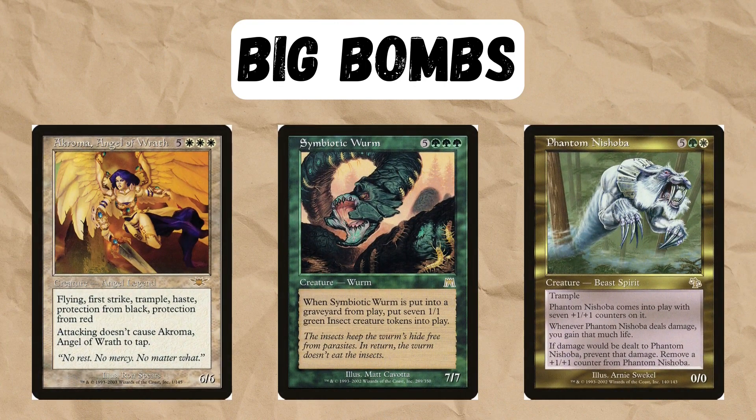The most commonly played cards are these ones — it's just an all-round mixture. Phantom Nishoba is definitely the most played and Symbiotic Worm is probably second most.